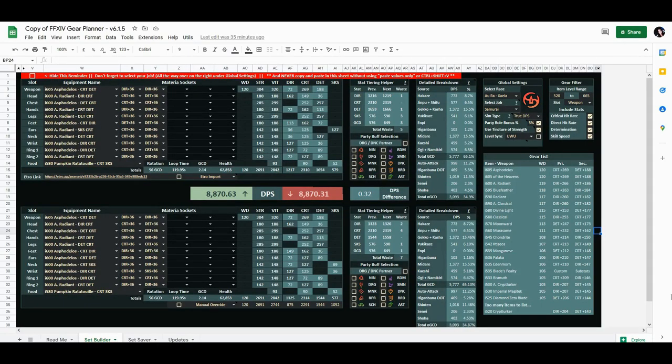On top we have the Balance BIS set and on the bottom we have an alternative gear set. The Balance BIS set simulates at 8870.63 DPS and the alternative set simulates at 8870.31 DPS — that is only 0.32 DPS in difference. However, the key point is that the Balance BIS uses more tomes than the alternative set, meaning you need two extra weeks of tome grinding to get it.